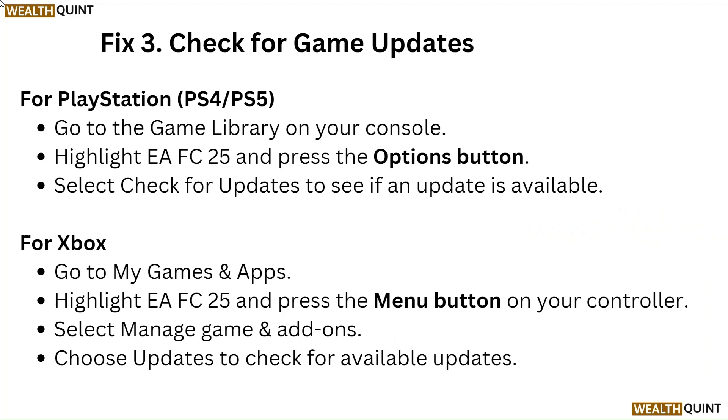Fix 3: Check for game updates. For PlayStation PS4 or PS5, go to the game library on your console, highlight EA FC25 and press the options button. Select check for updates to see if an update is available. For Xbox, go to My Games and Apps, highlight EA FC25 and press the menu button on your controller. Select manage game and add-ons, then choose updates to check for available updates.